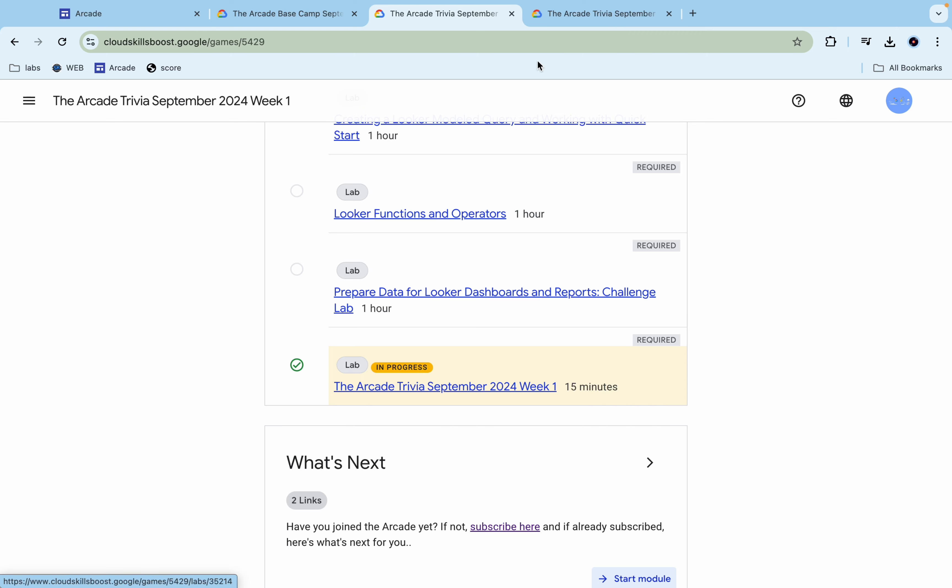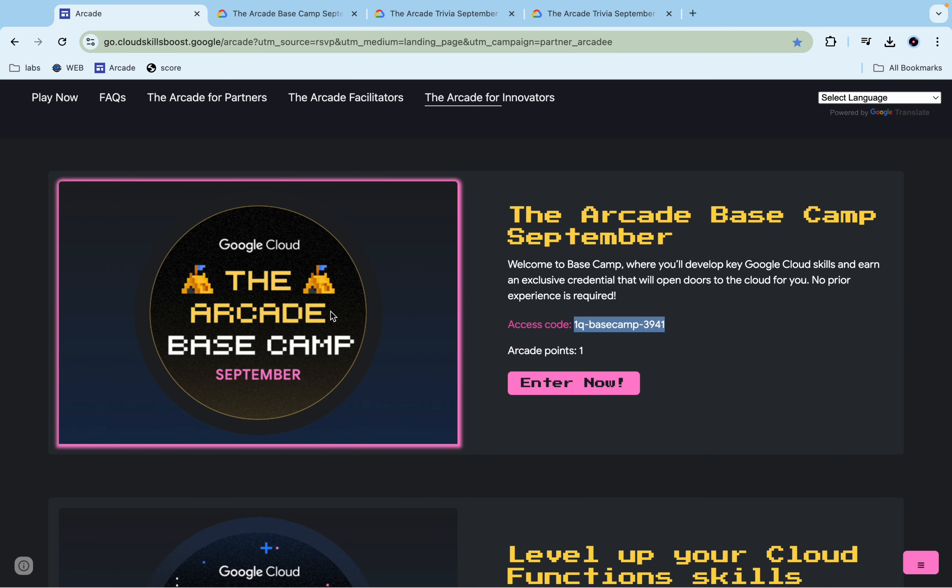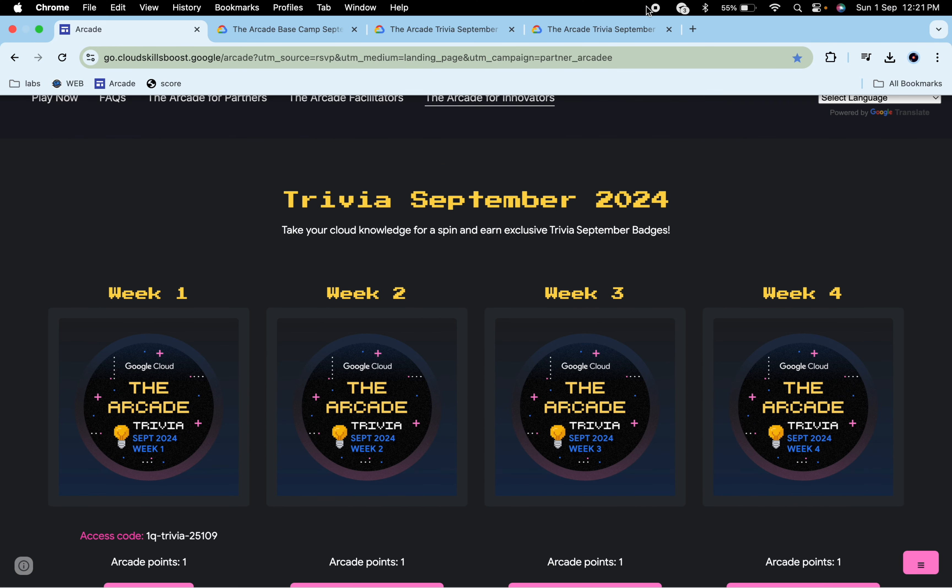Once you see the green tick, then only you can end the lab. That's it for this short video. If you have any doubts, please let me know in the comment section. Don't forget to check the description box — there you will get all the answers for this game. Thanks for watching and have a good day!